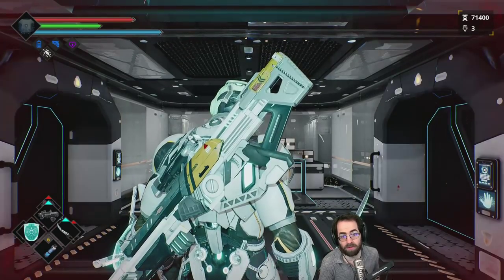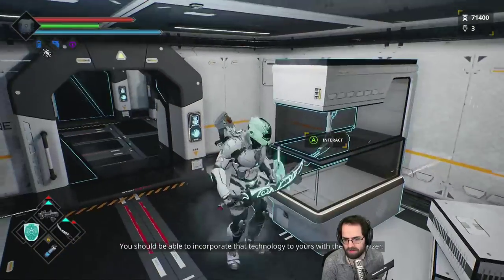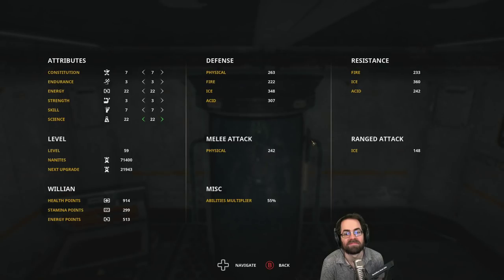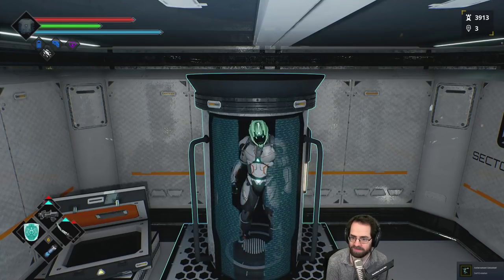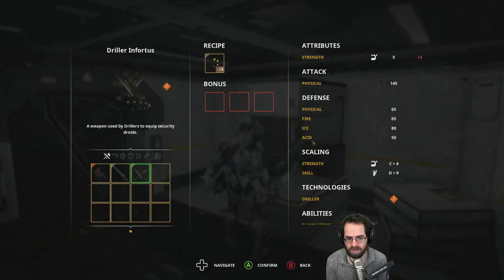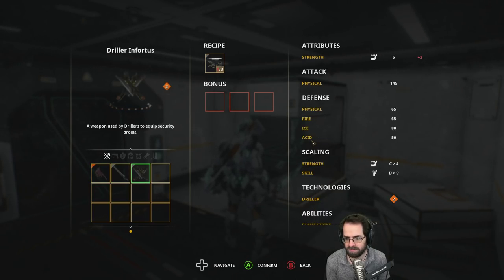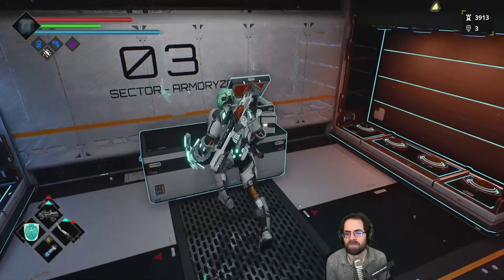Heading back to the ship hub, where you can level up and do crafting. Getting more Science — another achievement: 'Self-Evolution.' In the crafting menu, the main way to get boss weapons is to respawn bosses and refight them. You need to kill each boss three times to craft their weapon. You can craft weapons, guns, and each piece of armor — plus color variants — but you don't need to craft reactors.